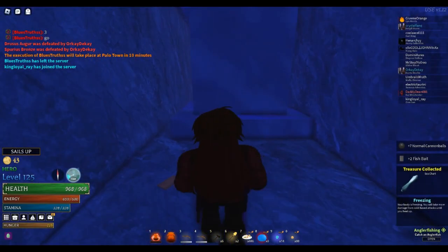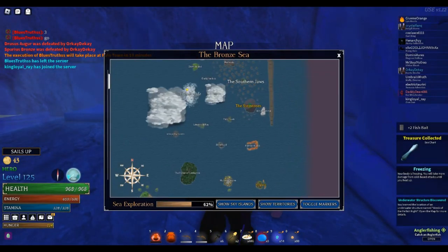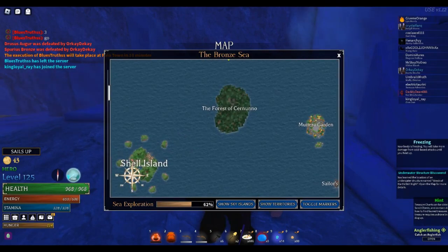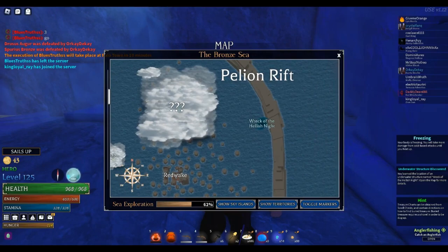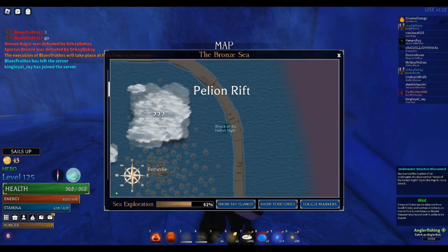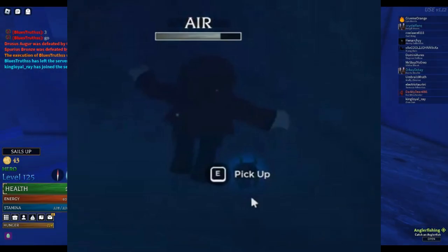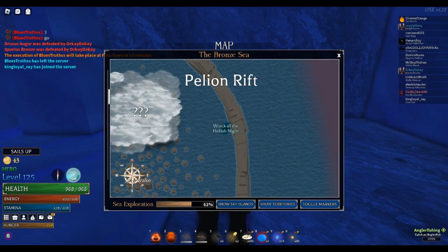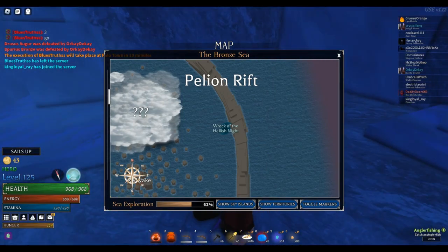For the abyss egg, you have to reveal a sea chart — well, you don't have to, but it's the easiest way to find it. You find a sea chart in the sailor's chest, and then you go to the wreckage. The abyss egg is usually underwater somewhere — it's random.